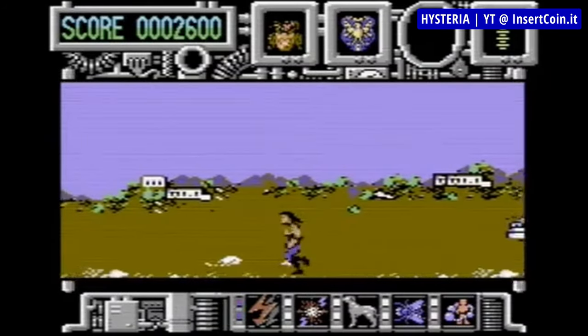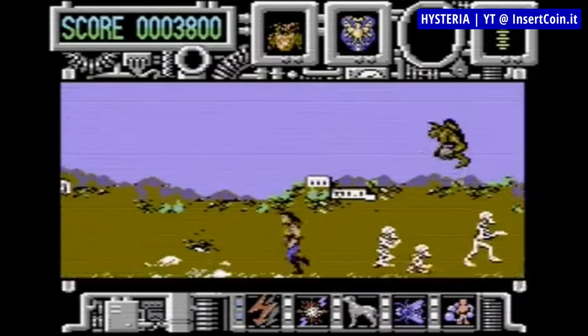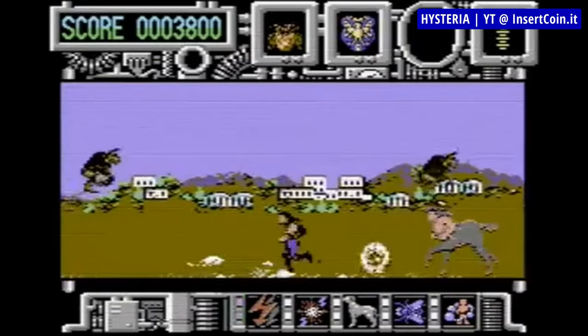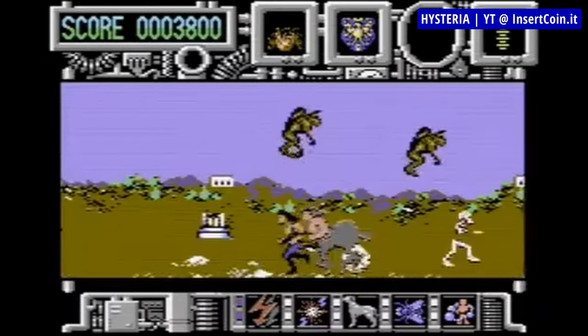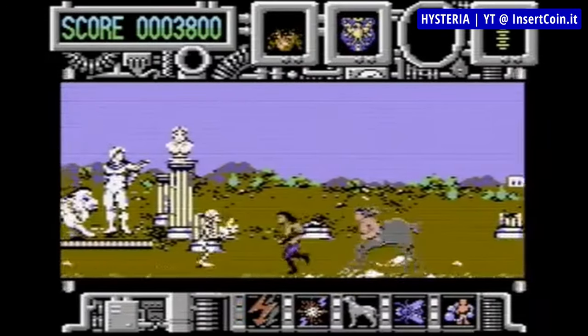The game takes place in three different time zones of Ancient Greece, Dark Ages and Space Age, and you're running and gunning through all three, defeating literally hundreds upon hundreds of enemies with use of your laser shot. As you go about it, you'll get access to various upgrades, with laser arrows and jetpack being the notable two. At the end of each level slash time zone, you'll face the Entity, and after beating all three stages, the game is completed.